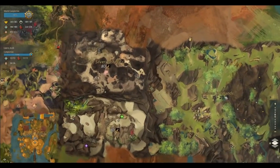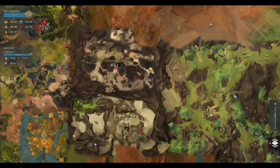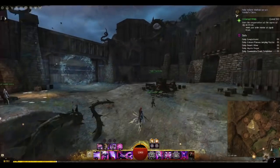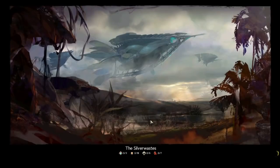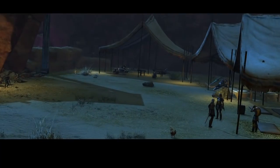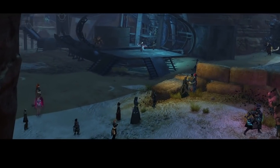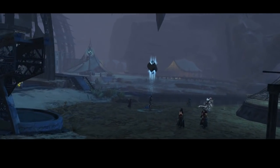The Silver Wastes map is located west of Brisbane Wildlands, and was introduced during the events of Living World Season 2. Unlike Living World Seasons 3 and 4, it isn't locked behind a particular episode or story step. One thing that makes the Silver Wastes so appealing is how universal it is, because you can access it with a free-to-play account. Free-to-play accounts have access to Squad Chat and LFG once the character hits level 30, and since Silver Wastes is a level 80 zone, free-to-play and core accounts should have no problem farming this map.